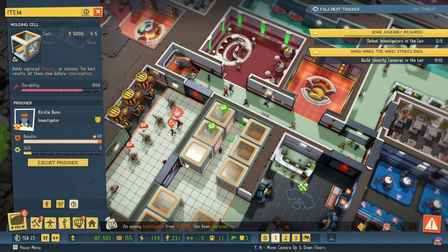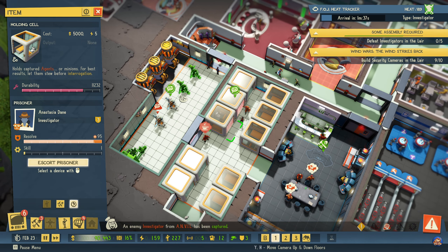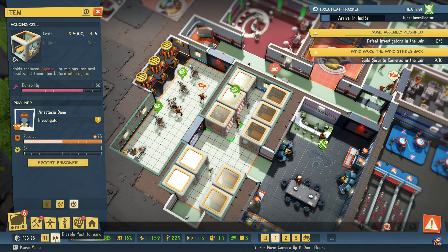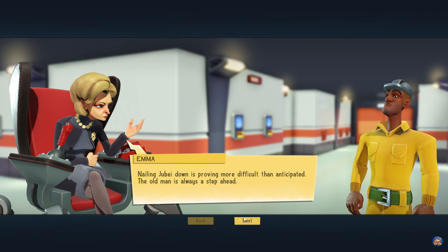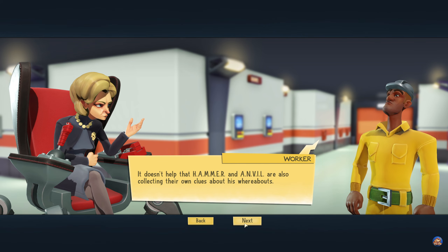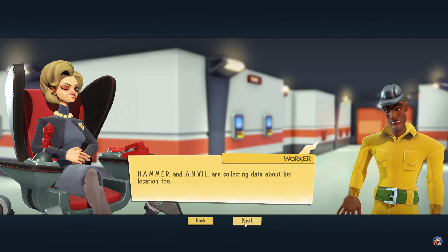An agent has been captured. An agent has been subdued and captured. 'Tracking Jubei down is proving more difficult than anticipated — the old man is always a step ahead.' Why are you talking to a regular minion about that? 'It doesn't help that Hammer and Anvil are also collecting their own clues about his whereabouts.' Well, that might help actually. 'What did you say? Really? Hammer and Anvil are collecting data about his location too.' Why does this worker know about that?